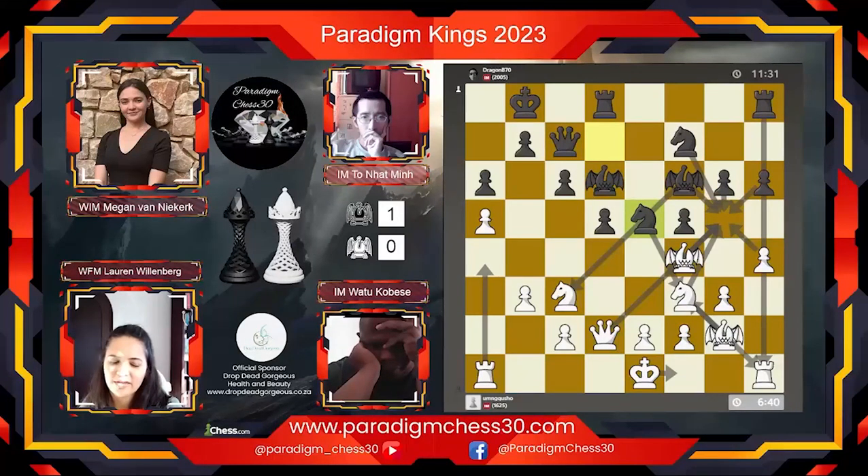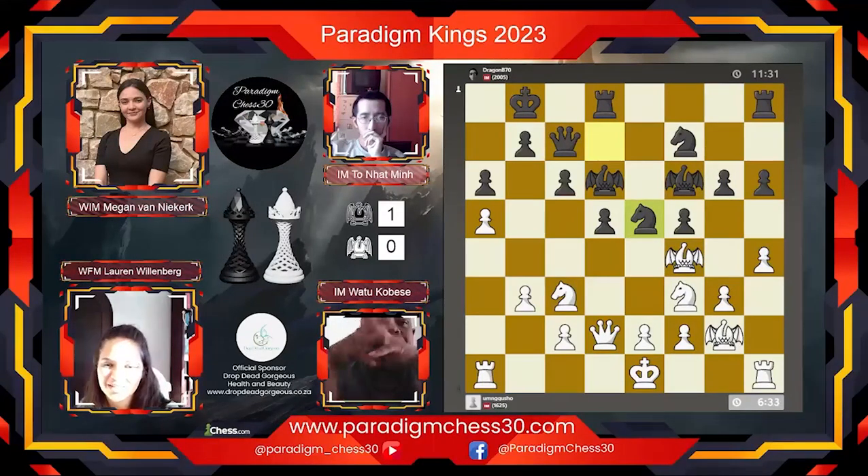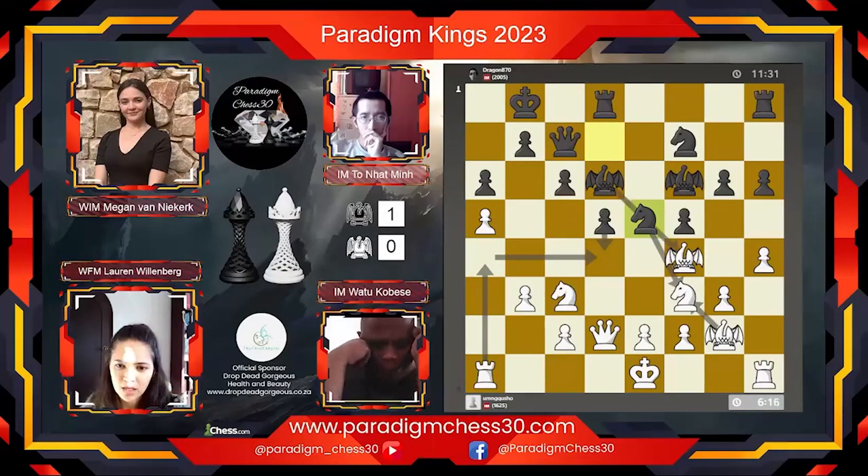Somebody is putting some analysis on this board with a lot of arrows — just seeing how many pieces are defending the square on g5 and looking at a potential rook move. There's so much happening on this board, with focus in the center as well. Who is going to get to whose king quicker here?